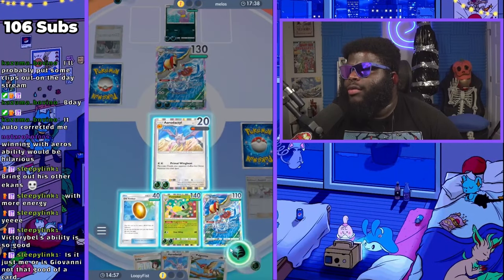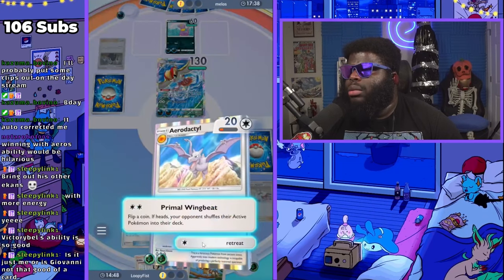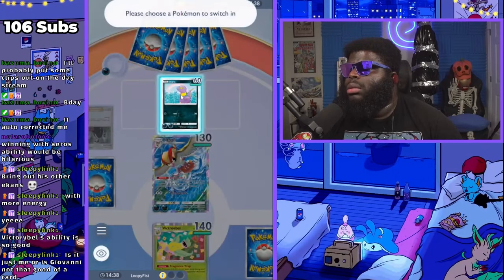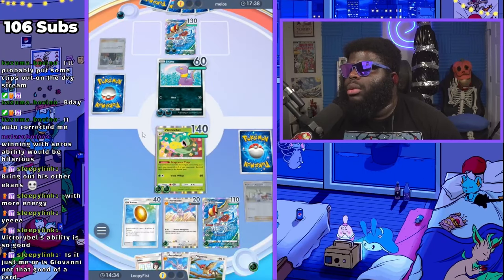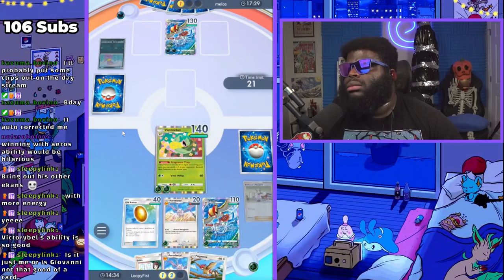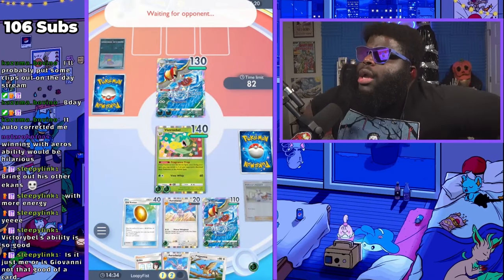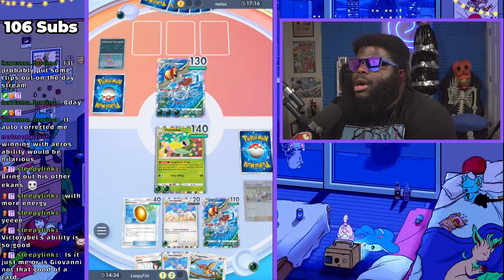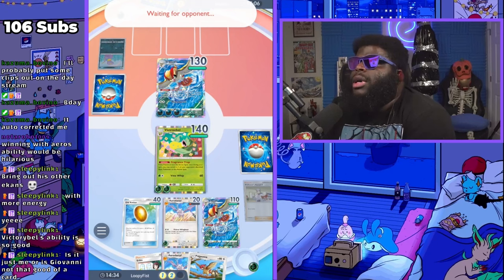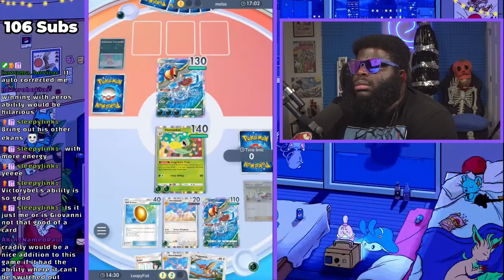We'll put this down for now. Let's put a point on Pidgeot. I'm going to retreat with this, bring in Victory Bell, and use Frantic Trap to bring in Ekans. So now he has no Ekans — I don't have to worry about Arbok. He hasn't put out another Pokémon yet. He might have a Pidgey but he probably won't put it out because of Victory Bell, and he can't evolve in the same turn. He hasn't killed any of my Pokémon yet, so I can put another point on Pidgeot and kill him in two turns.